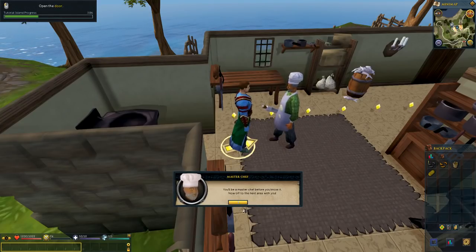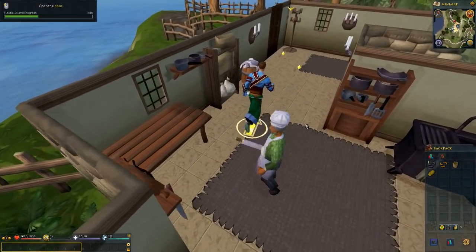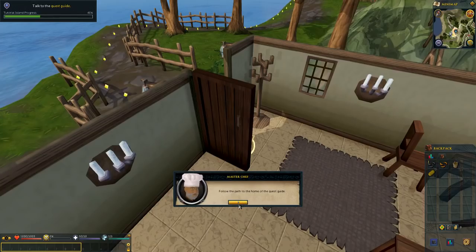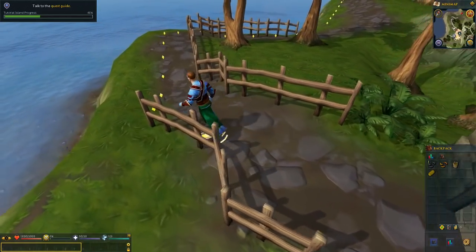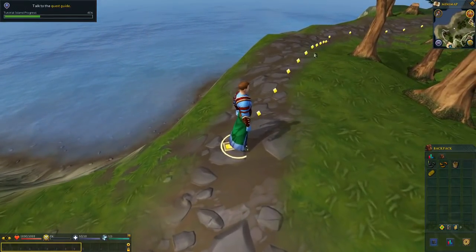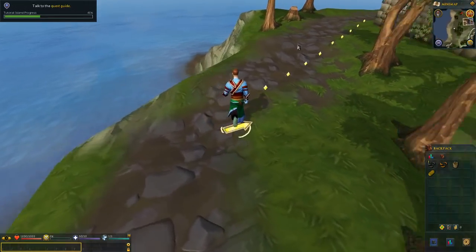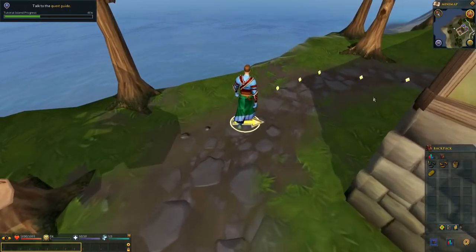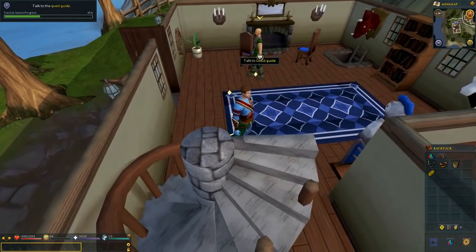The chef says 'You'll be a master chef before you know it — now off to the next area with you!' We click the door and follow the path to the home of the quest guide. I click on the minimap but I can see the little arrow blinking showing me the way. Remember, once in the full game we can resize the minimap — I'll show how to do that once we're in-game. We're still on tutorial island which is considered legacy mode. I go into this house because the door is open — and here's the quest guide instructor.